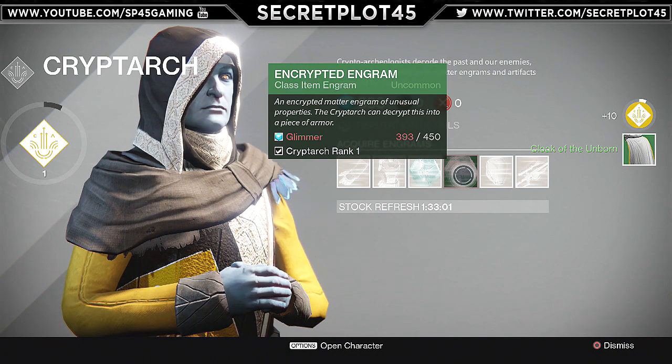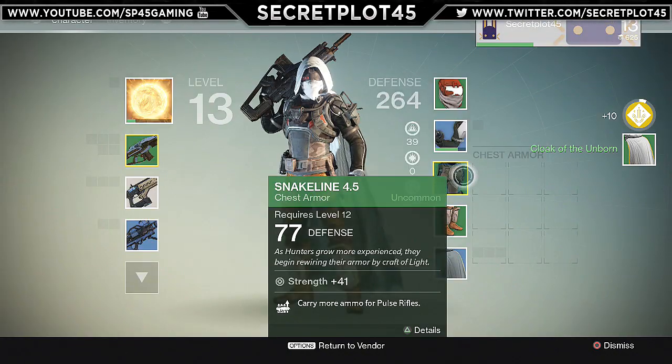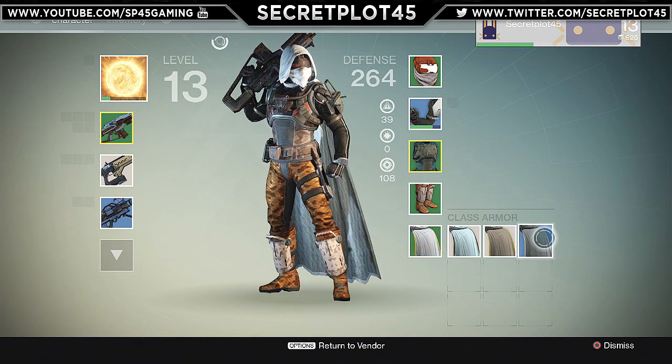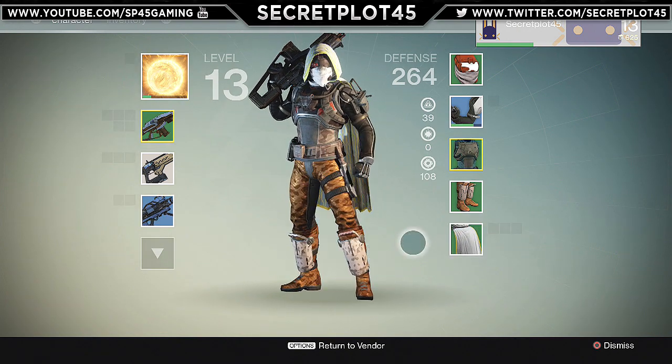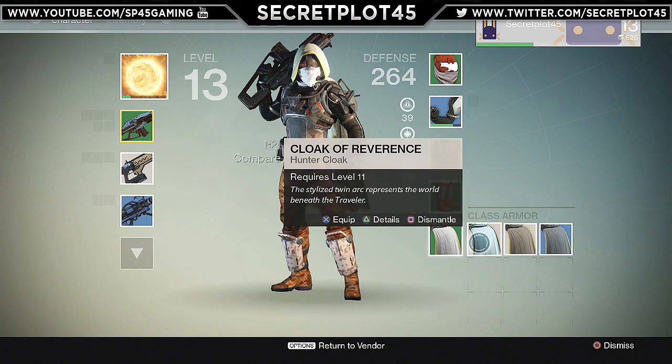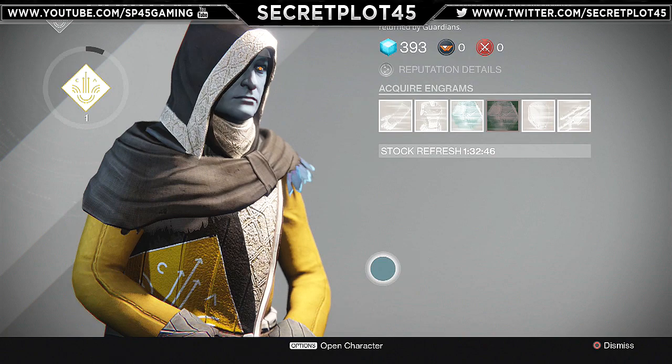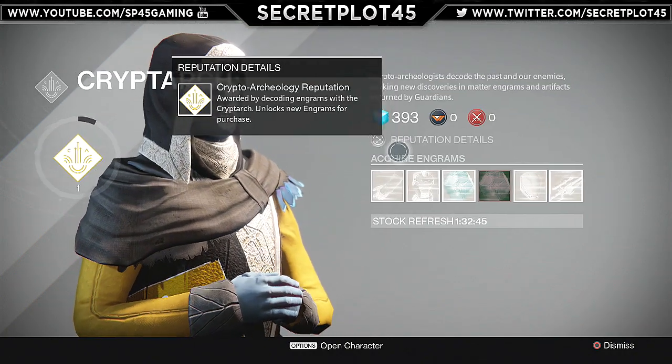So I just got the Cloak of the Unborn. If I go into my character, you can see — bam — I have this. There you go. New Fantasy Cloak and stuff. I like my rare one though. But you can get a whole bunch of really cool items just by buying.